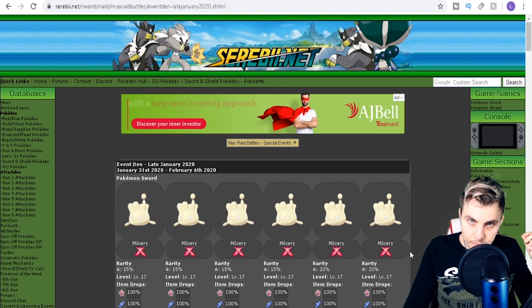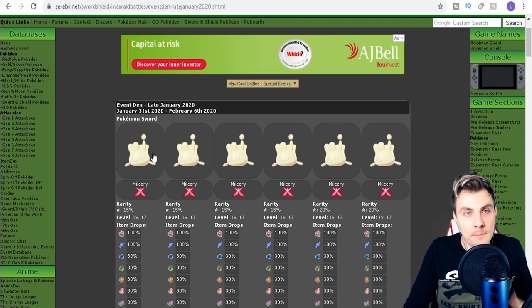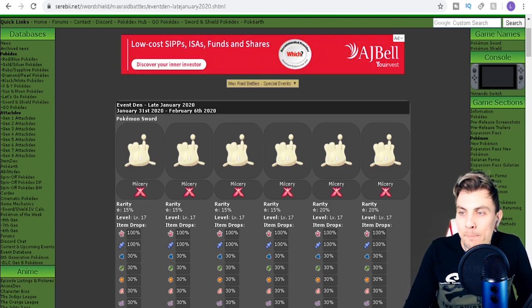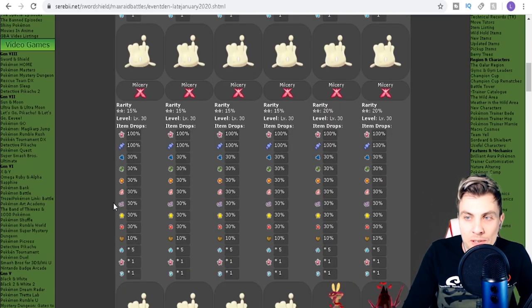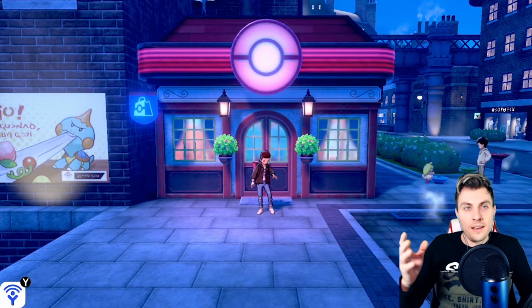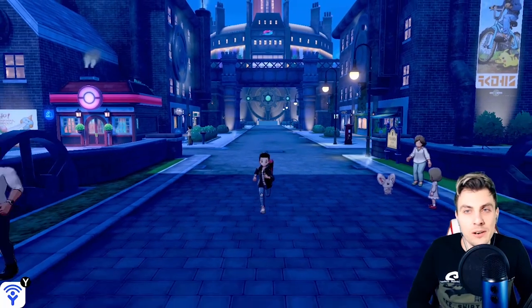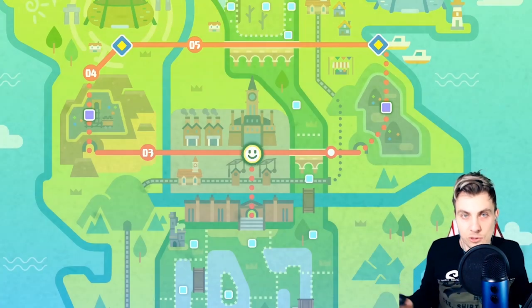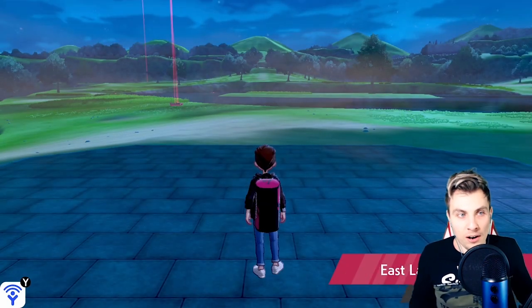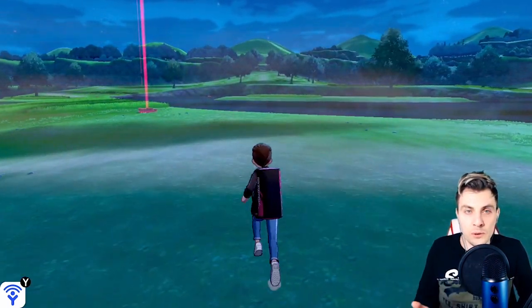John Austin did a video proving that the catch rate of these Gigantamax Milcery is the same as what you would get in the Wild Area normally, which is amazing — making them very easy to obtain. The big kicker for this event is that the Ribbon Sweet and the Star Sweet are now obtainable in-game. I did a video not so long ago about how to get every single Alcremie form, but we couldn't get all 70 forms because the Ribbon and Star Sweets weren't available — but now they are. If you're an Alcremie fan, please make sure you take advantage of this event, because who knows when they'll drop these items again.